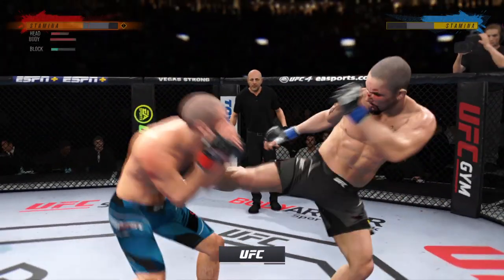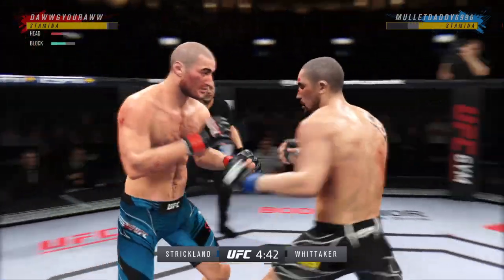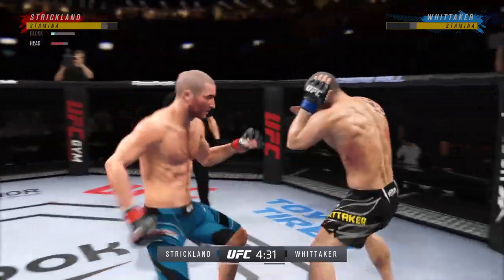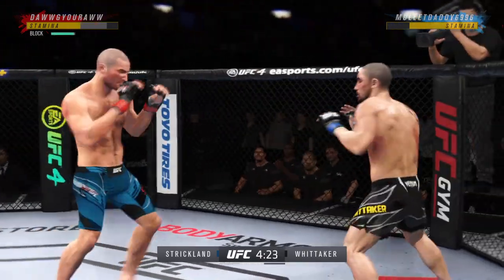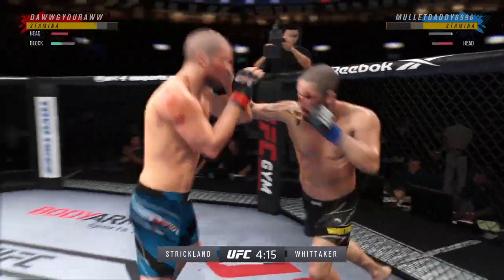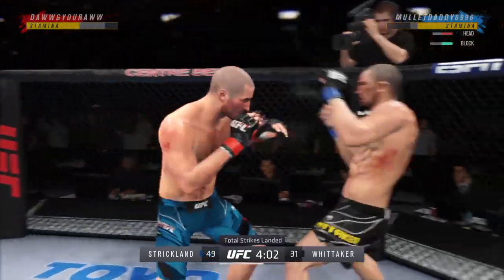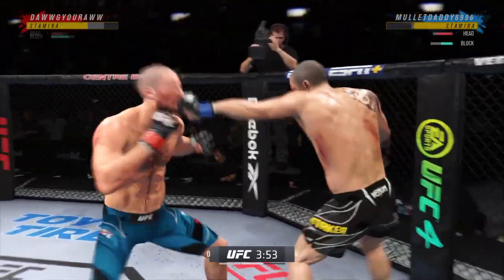He's in trouble — he's hurt bad! A big right hand lands. A big, powerful punch lands and now he gets back to range. Good job by him there to raise the guard and protect his head. He's doing a great job of keeping the guard high, locking his head, and making sure he's not taking those damaging strikes up top.